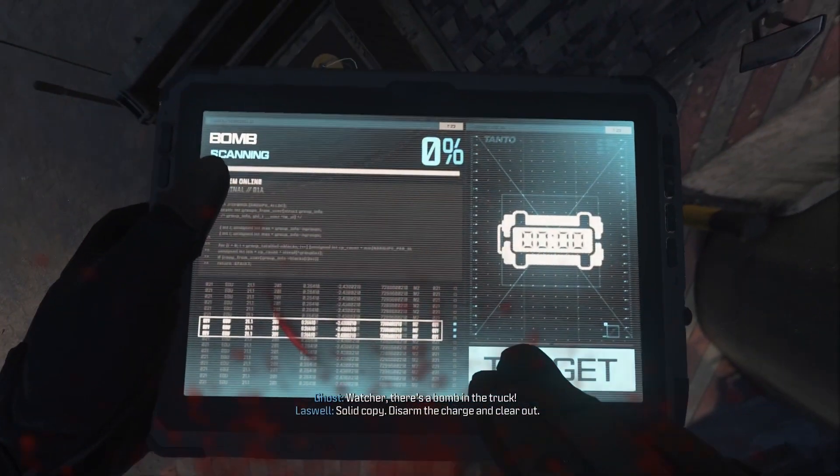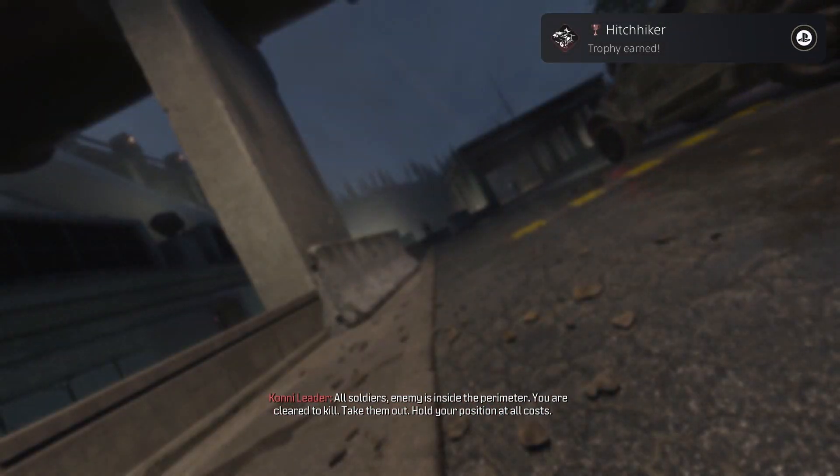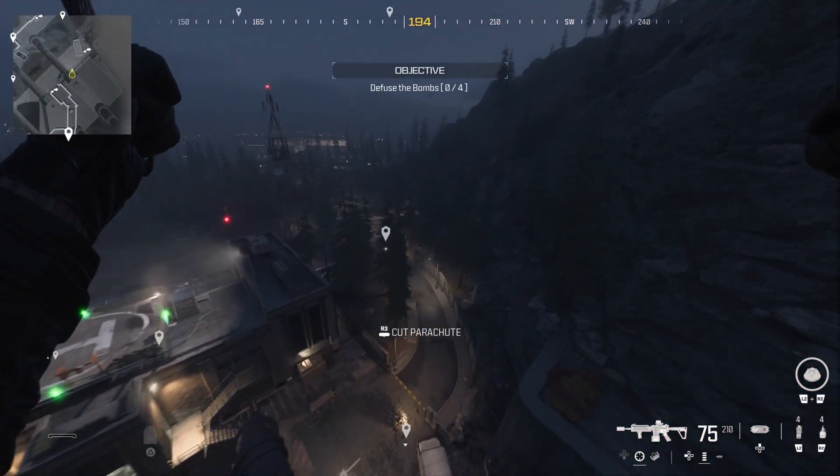Jump off the railing and go to the top right of the map. A car spawns and you can land on top of it without alerting enemies. Defuse the bomb and the trophy pops.